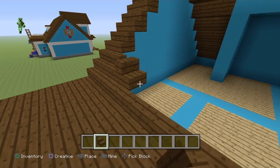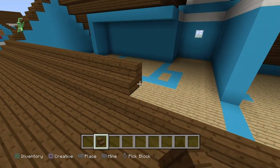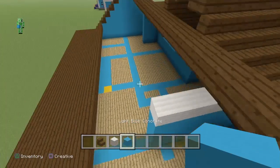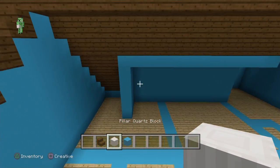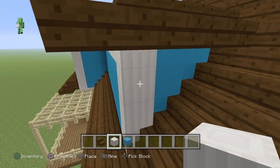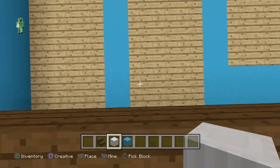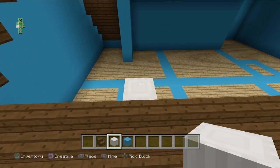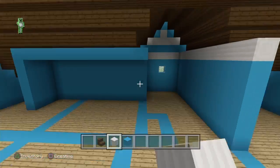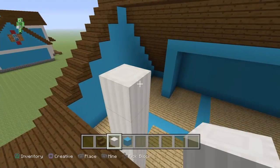This next part is a little tricky. Start by placing a whole row of dark oak stairs going all the way across. Then pull out some pillared quartz as well as some light blue concrete. Looking at it from the side, see where this block is — go one to the right, then right where we left off, place it up against this dark oak stair.